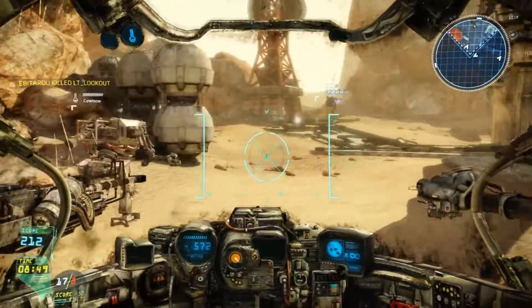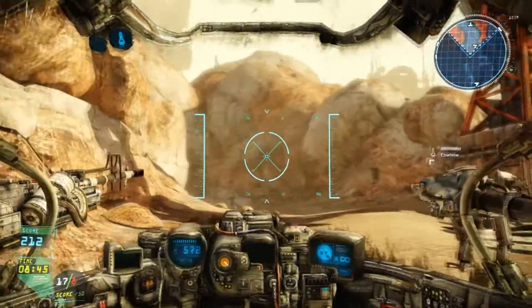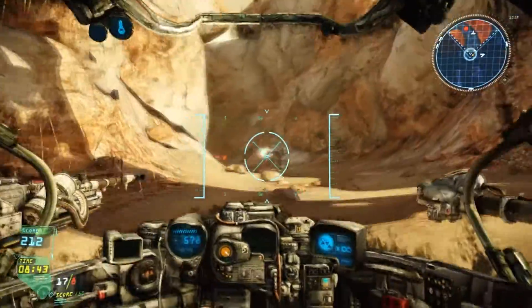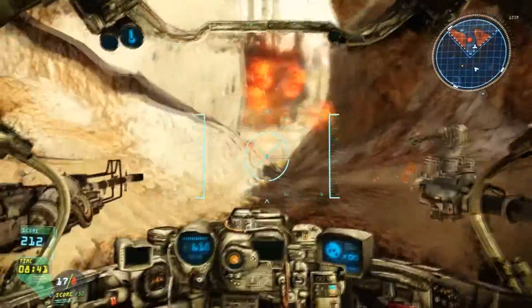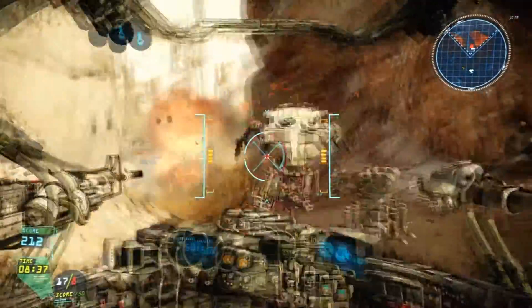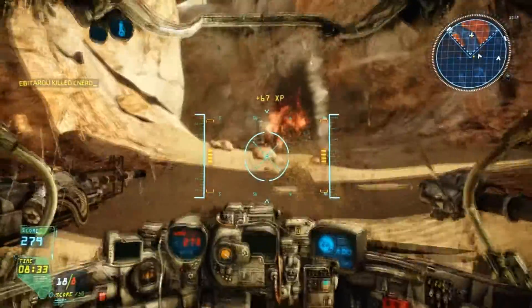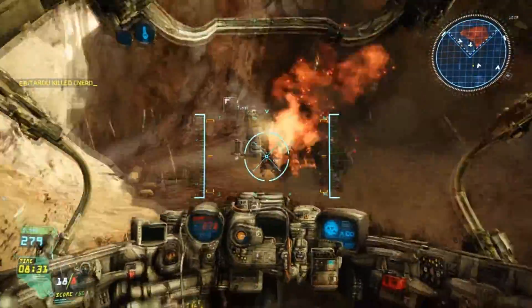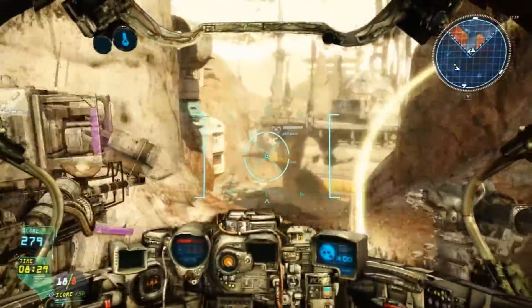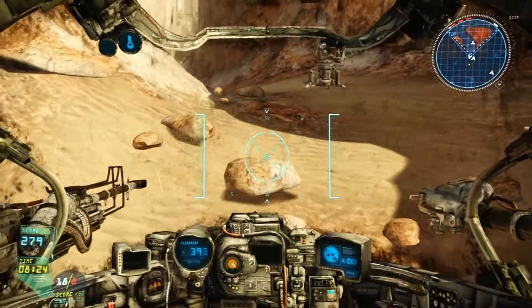You can take fall damage if you fall from a great height, which does happen sometimes if you're trying to get onto a ledge and just don't make it. The turrets are kind of flimsy — that's why you need somebody to protect them or go with you to shoot.